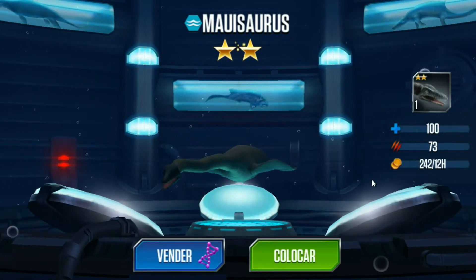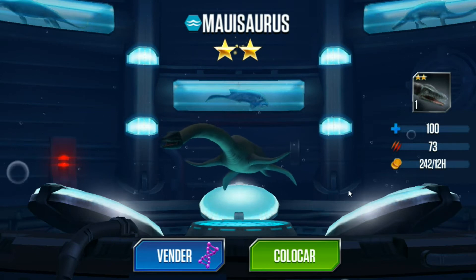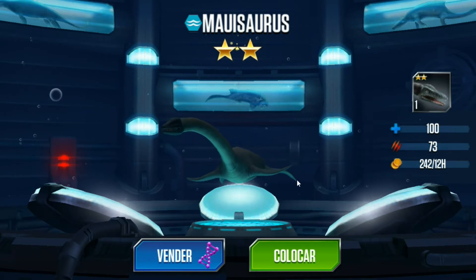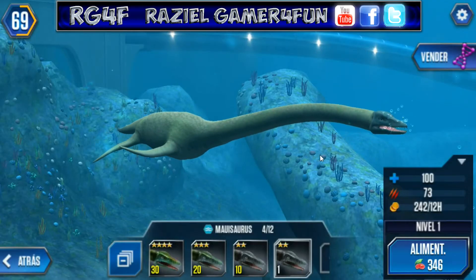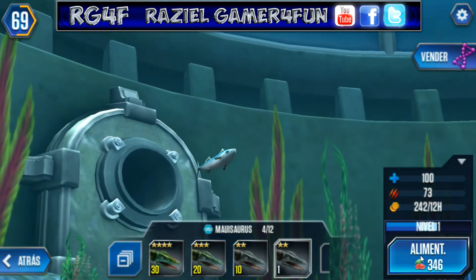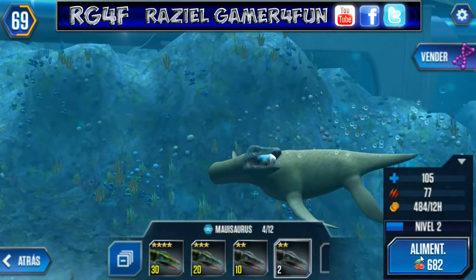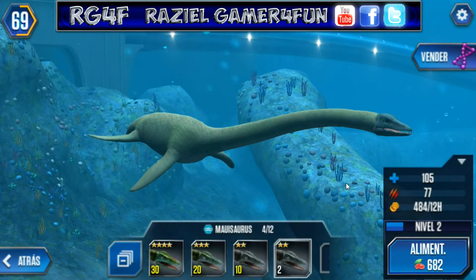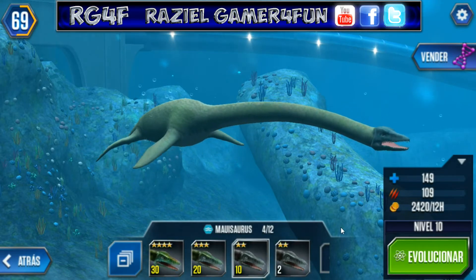Okay guys, the second aquatic creature is Mayusaurus — it's a new Plesiosaurus. So this is Mayusaurus, I will show you the feeding animation — the Stixosaurus animation and of course the Plesiosaurus animation too. I will show you the level 10 stats. That is the level 10 stats.